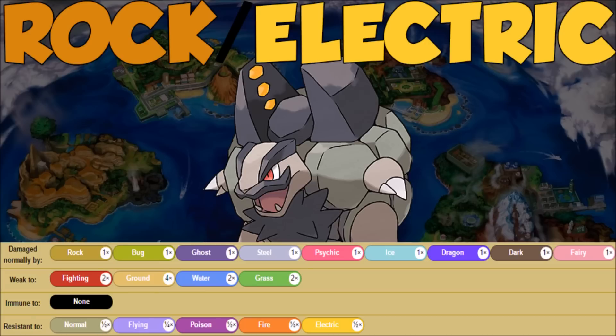Let's check out the Rock/Electric typing. It's not as fun because we do have a few weaknesses to worry about: Fighting, Ground, Water, and Grass, with a 4x super effective weakness to Ground. That's going to be pretty bad. We do have a pretty solid tanky setup with our defenses, so we might be able to survive some Fighting hits and maybe physical Water and Grass, but overall stay away from Ground.